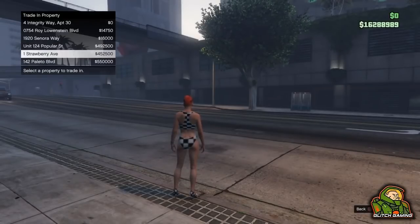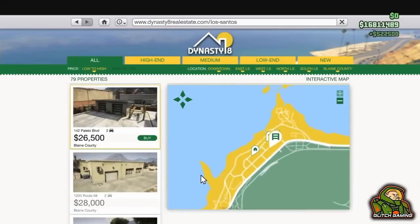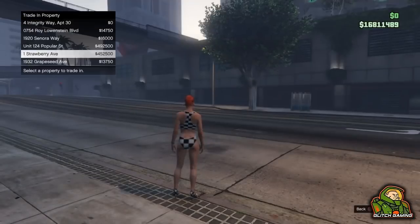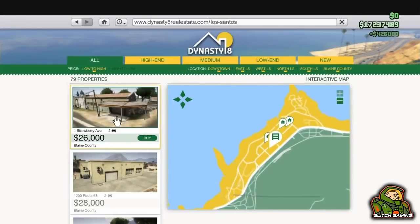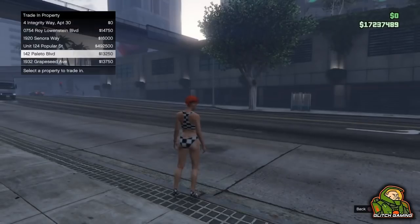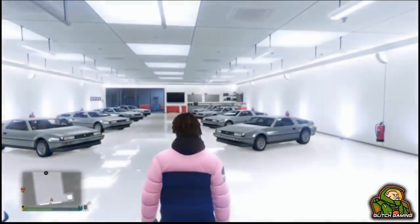I recommend doing this glitch maybe three or four times until you get around three million — if you can get up to four million that would be great, because that means we can buy the Deluxo. Just try to get up to a couple of million because we're going to be buying cars with it. Do this glitch as much as you want until you reach a high amount, and then we're going to be earning the big money.